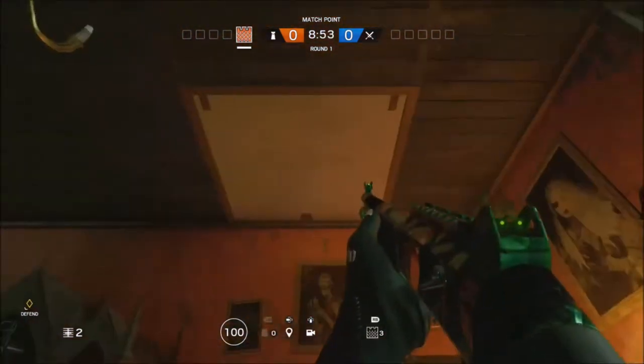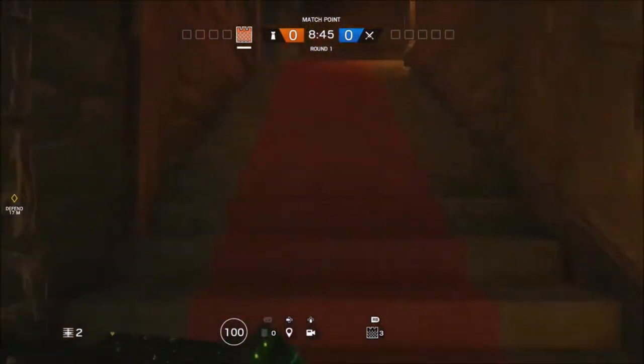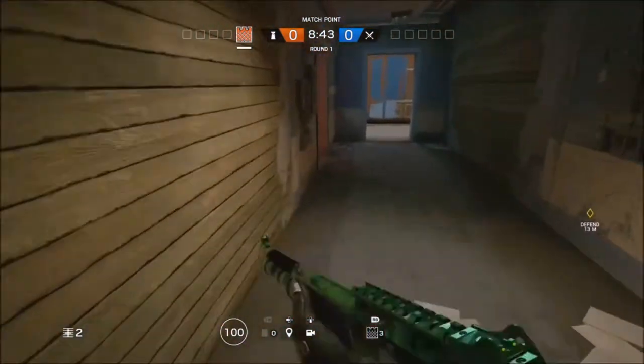What you want to do is just have an operator that has a shield, and you just want to place one of the shields here. You just want to place it in the center of the hatch, and then you just want to run upstairs where the hatch is.